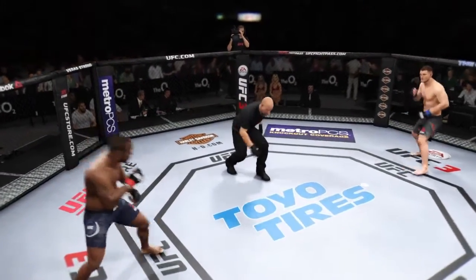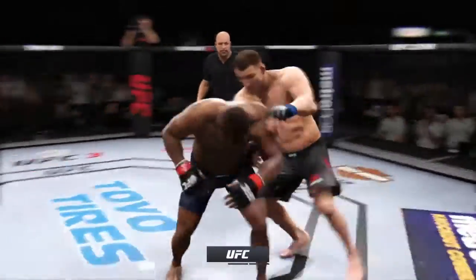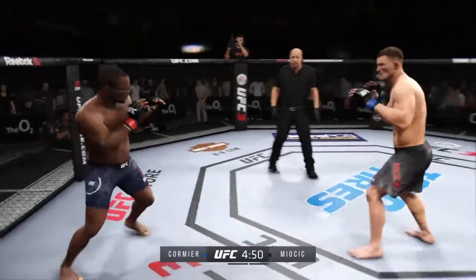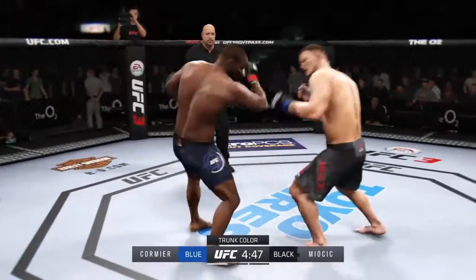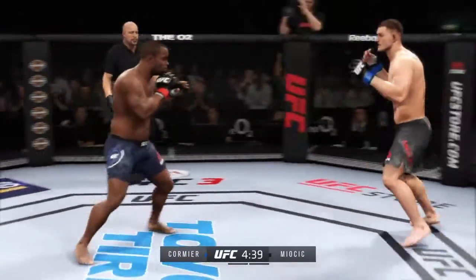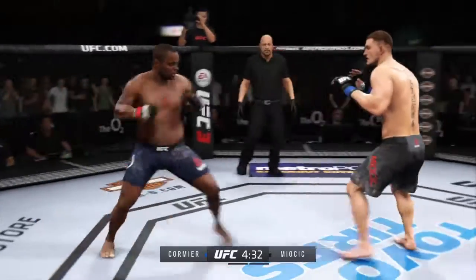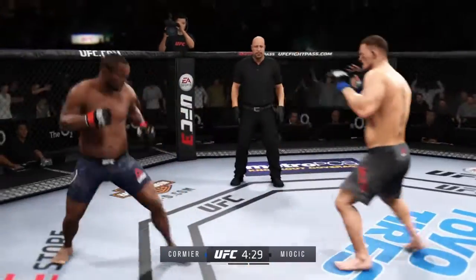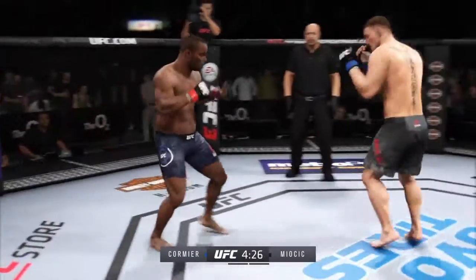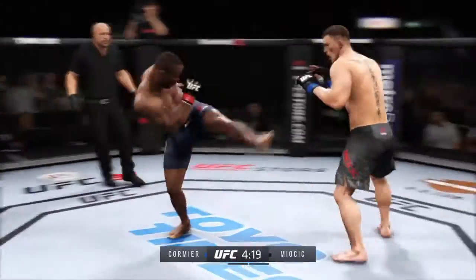All right, DC — Daniel Cormier. This should be fun. Let's see what kind of DC player we get here — are we going to get a striking DC or a wrestling one? That was sneaky. This guy is throwing too — what's up with these aggressive players today? You just have to be more measured with Stipe because he's just slower. He's going to be slower than DC, slower than almost any fighter in the heavyweight division.